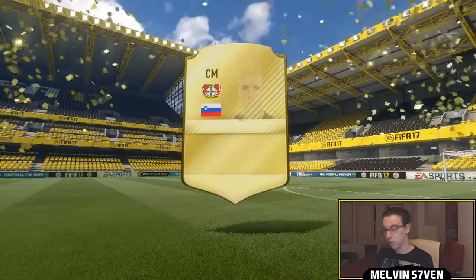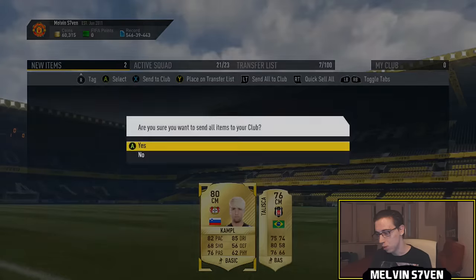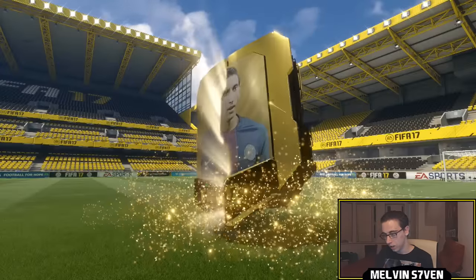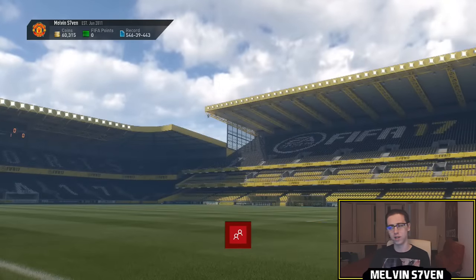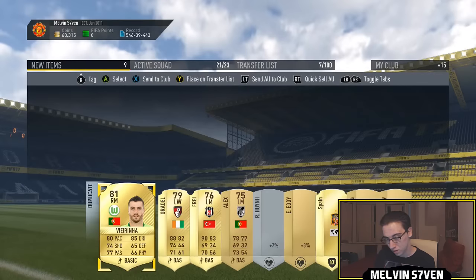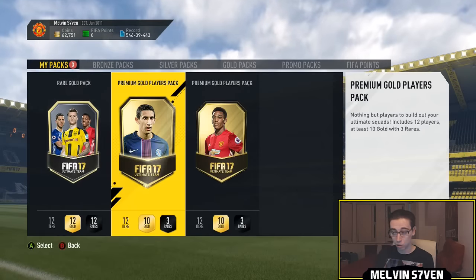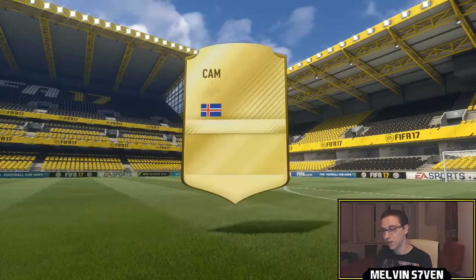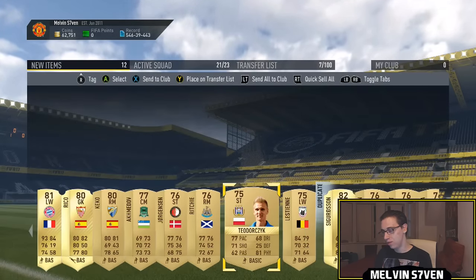We'll open the first one — no walkout. It might be an 83 but it's an 81 Campbell — oh well. That's the worst pack and I wasn't really expecting anything there. No walkout in the 15k pack either — small flare, that'll be Viviano from Wolfsburg. Now three 25k packs — I'll open the players pack first because they're usually worse than the rare gold pack.